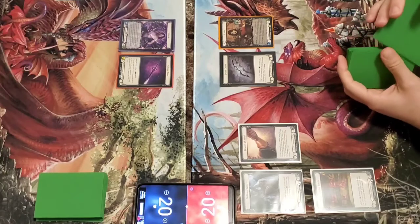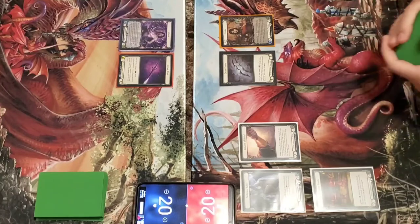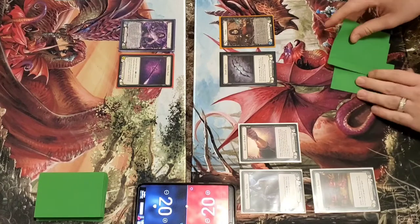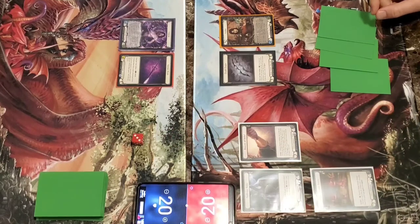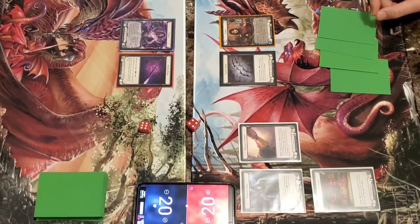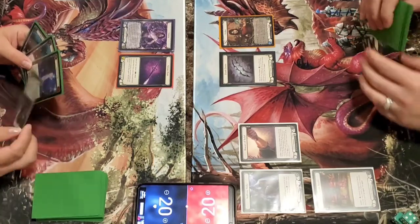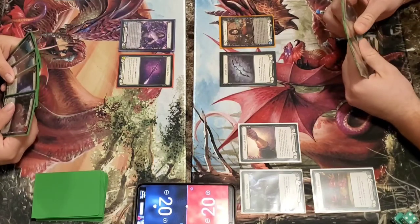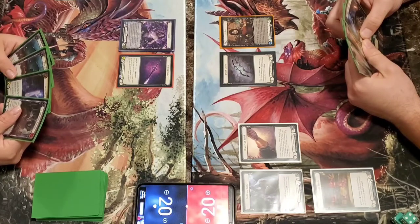We have our decks built! I'm running Azalea and I'm running Viscera — the Rune Blade. We're gonna get started, we're ready to play. So we'll roll for first. Seven. Oh, got me with a ten! So this is our very first draft together — we are learning the game. There might be some misplays in this video, but there will be at least two.